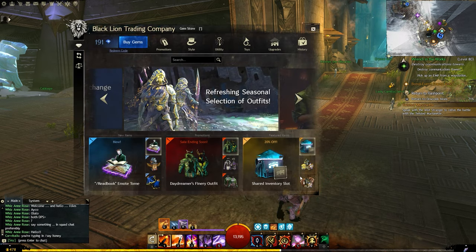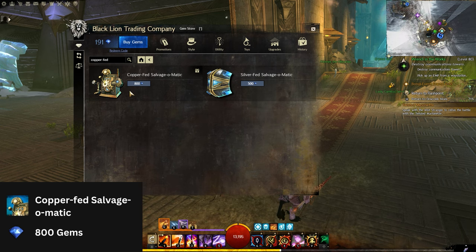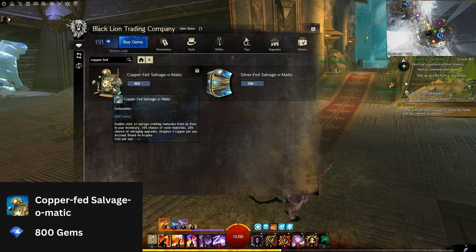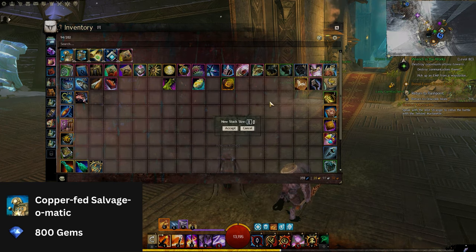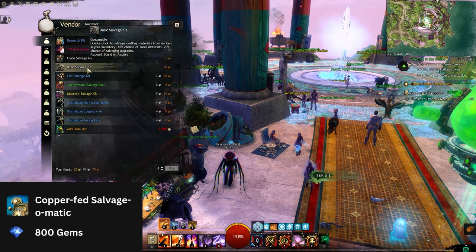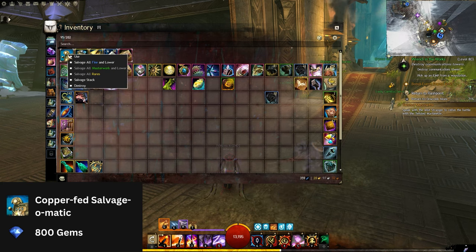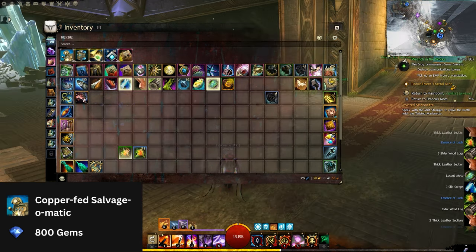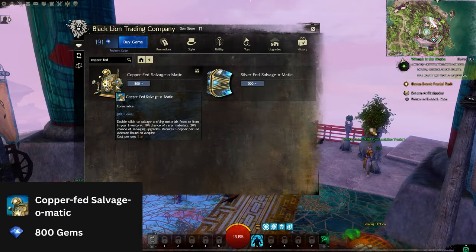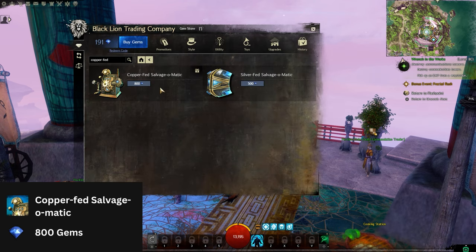Starting off with number 1, we have the Copper Fed Salvage-O-Matic. This item will let you salvage as much gear as you want for 3 copper a pop, which is a cheaper price than the basic salvage kit. It has an unlimited number of uses, and I really think that everyone should own one as it can save you a lot of time and save you the trip to buy basic salvage kits. If you enjoy playing on multiple characters, the copper fed is a perfect combination with shared inventory slots. A copper fed costs 800 gems and can sometimes go on discounts, so keep an eye out for that.